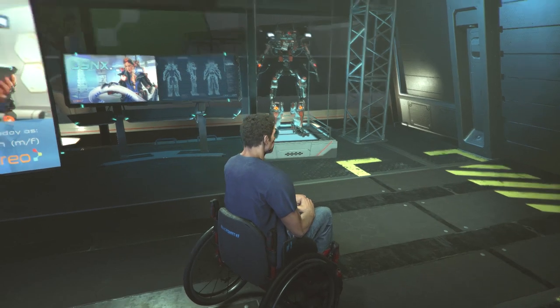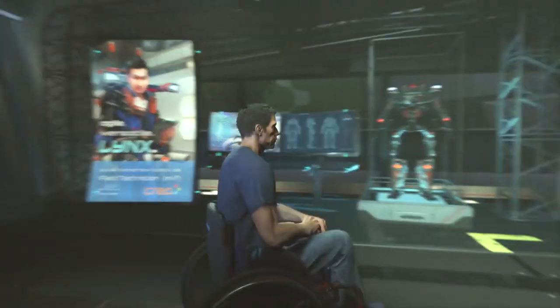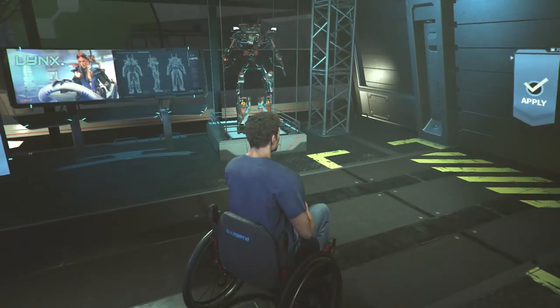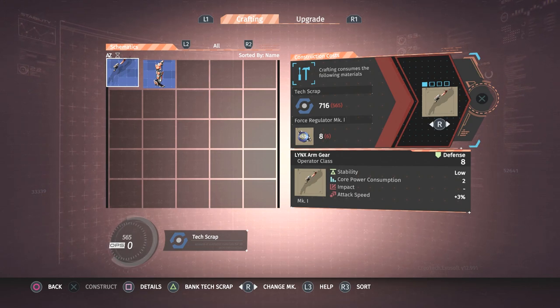I recommend the Link set — it's just easier to complete and takes less core power. The first enemies you come across use the Link's gear, and in order to get all the blueprint parts you have to rip it off of enemies. With all the blueprints you can complete the set and get the set bonus, which is increased attack speed when your HP is full or near full.